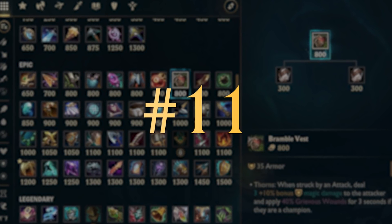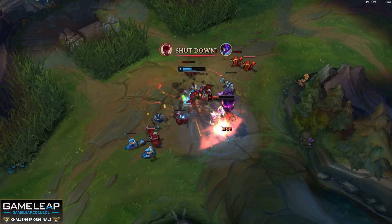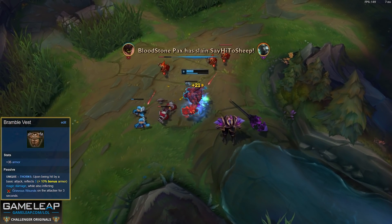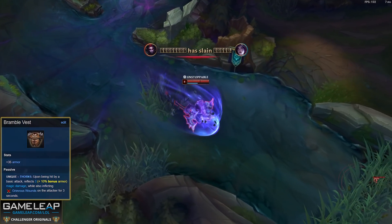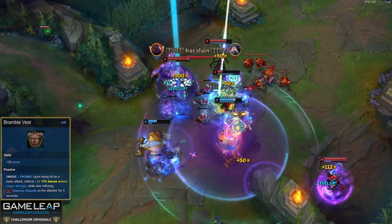Beating Trinity Force to the 11-spot in our countdown is the one and only epic item I'm throwing at you, and surely none of you are going to be surprised with this one. Because Bramblevest — just saying its name — do you feel it? For just 800 gold, it gives you 35 armor, which is more than Sunfire Aegis, Frostfire Gauntlet, and Turbo Chemtank, plus two passives, and one of these got buffed this season.